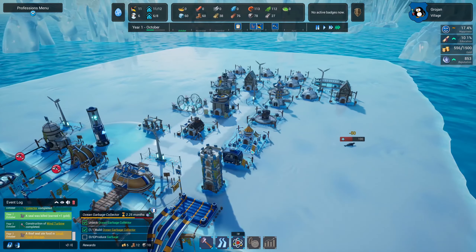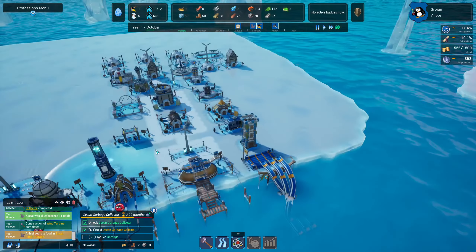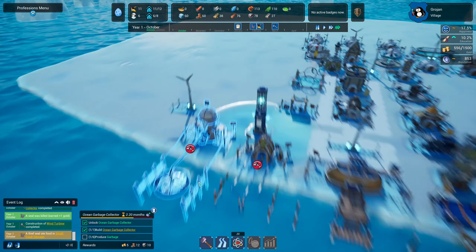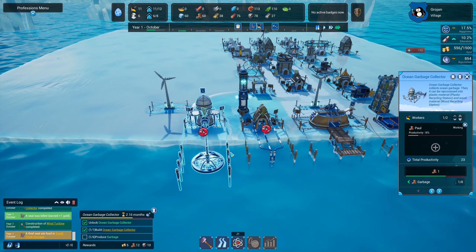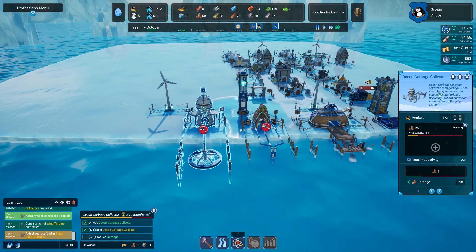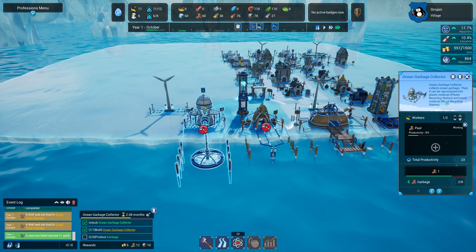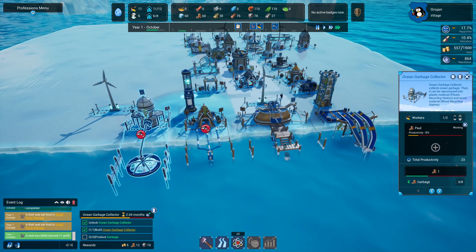Our food is looking quite good, our city is building up nicely. We are producing garbage — we need to do six and we've done one so far. It seems like it's scanning for rubbish in the ocean and sending it into plastic. It collects ocean garbage which can then be reprocessed into plastic material — it's basically a plastic recycling station. And also a wood material recycling station.